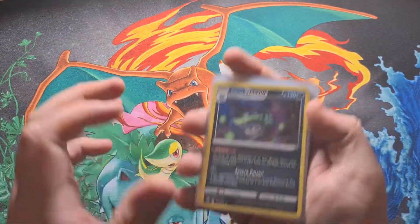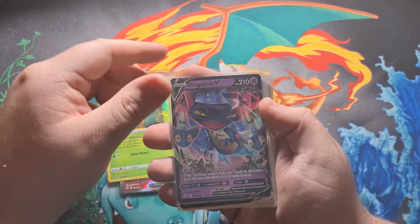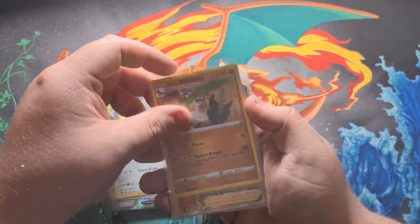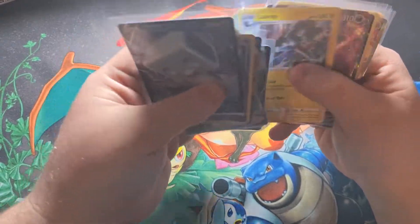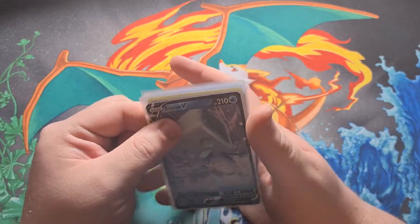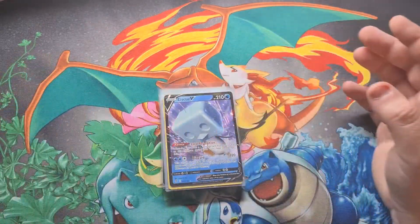Just to recap every card we've pulled over all four parts: holo Wheezing, Zamazenta holo, Corsola, Farlynx V full art, Appleton holo, Dragapult V, Malamar V-Max, Luxray V, Double V, Bolton V full art, Sonia rainbow rare, Dual Laden holo, Farfetch'd holo, Sonia full art trainer, Cinderace V, Fable holo, and Icy Rider V. That's seventeen good cards out of 36 packs — over half! If you enjoyed, hit like and subscribe, check out Twitter, Facebook, Instagram — and check out Red Candy Collectibles where I get all my Pokémon stuff from. Use code CONTROL for five percent off, and I'll catch you all in the next video — peace out!